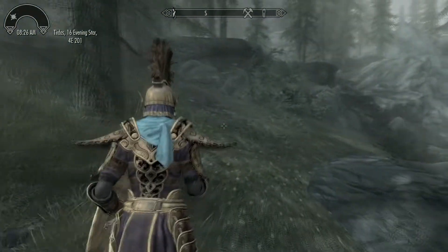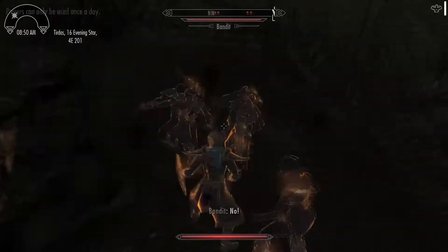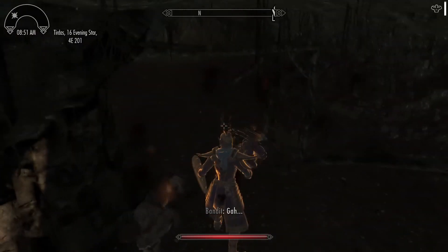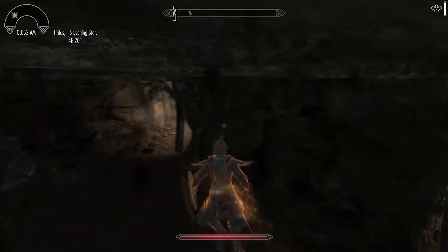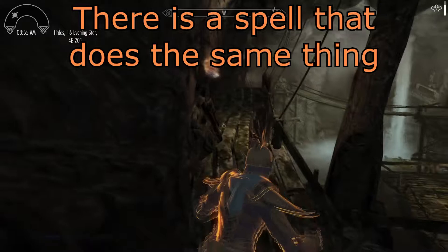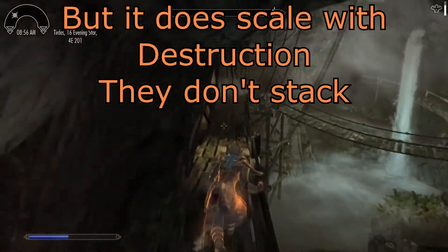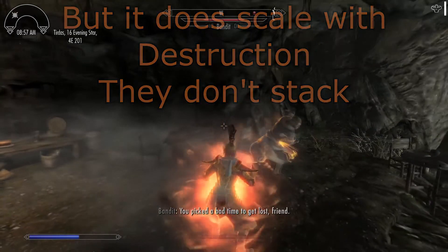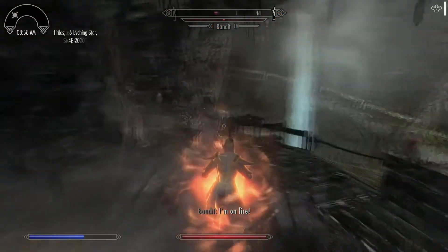Dark Elf, or Dunmer, gains a hearty 50% resistance to fire damage and comes with arguably one of the worst racials in the game — though thematically dope. Their active ability Ancestor's Wrath surrounds them in flames dealing damage to nearby enemies. While this can be useful early on, it never scales its damage — no amount of gear, skills, or levels will ever increase its output.